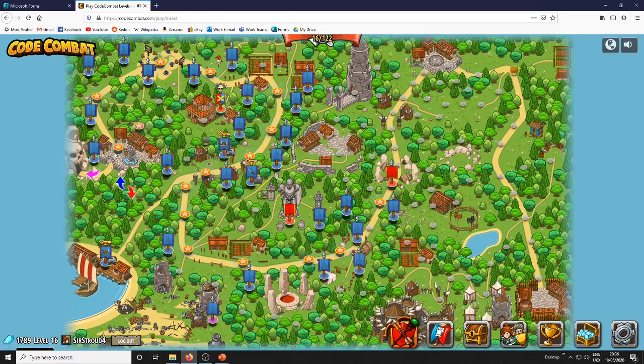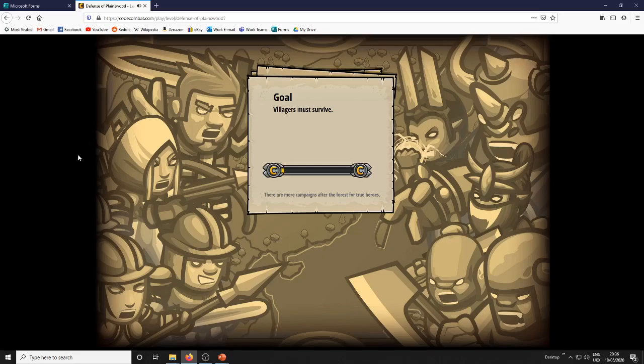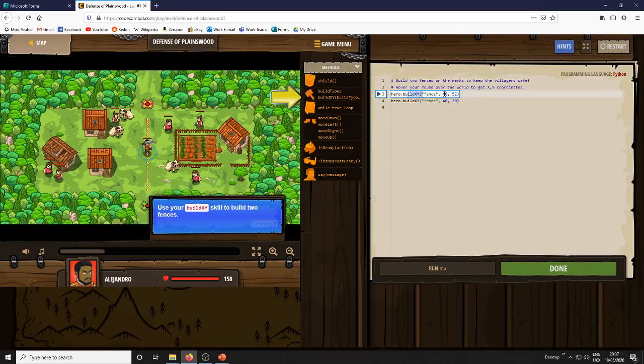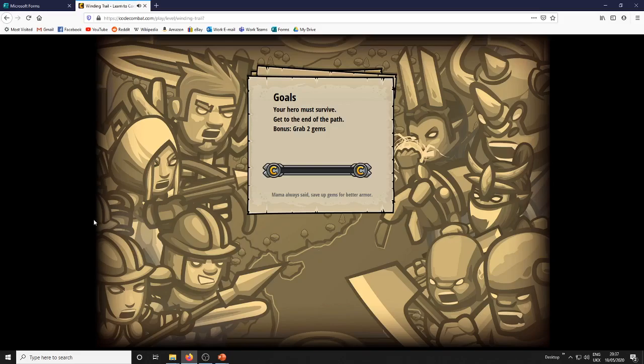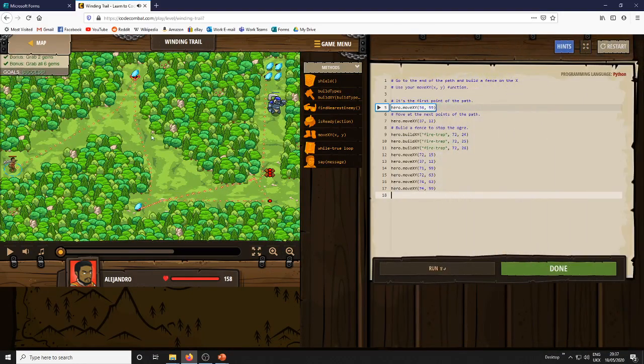8 levels for this week. The first couple are just kind of what we did — you would have started it at the end of the last world, so you just need to use the X and Y coordinates. You tell your hero what to build and then you type in your X and Y coordinates. If you need help with this, you just hover over the X's here. There is something the game doesn't tell you: you don't have to just make fences, you can make bombs if you want. There's actually something else you can make — maybe it's spikes or something. But for this one here, you're meant to make a fence, but as you can see there are gems here and I was desperate to get them, so I have typed in fire-trap with a hyphen.